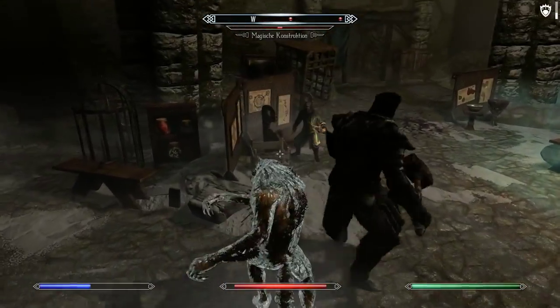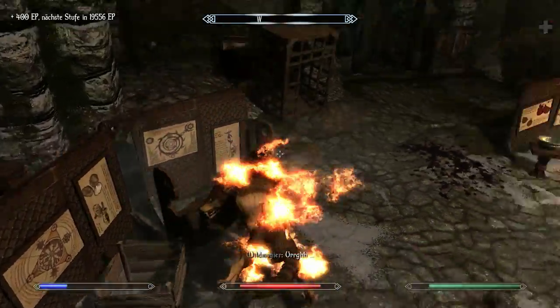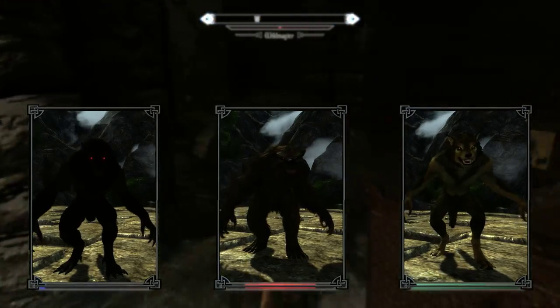As you might know already, there are affinities in Enderal — two classes that when combined form a new one. And the Lycan Trope is no exception. After release, depending on which trees you choose to mix, you may unlock a new class with additional bonuses and a really cool effect.